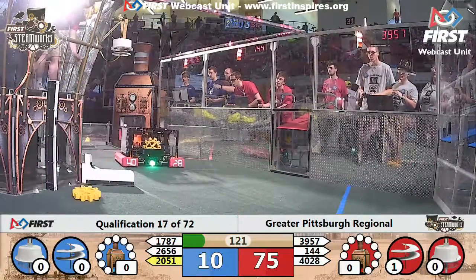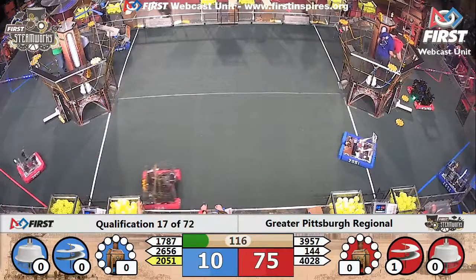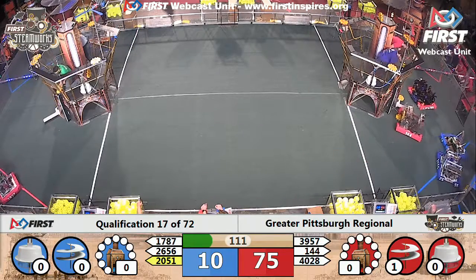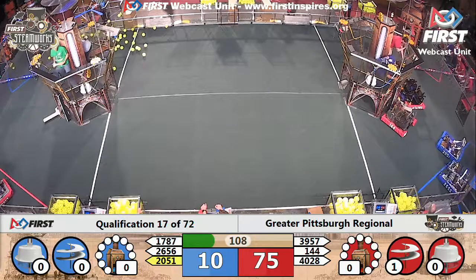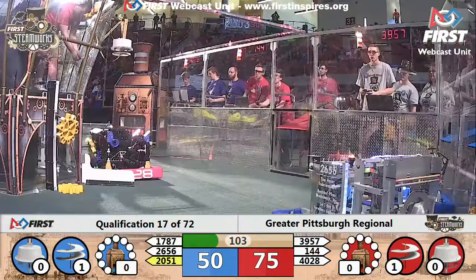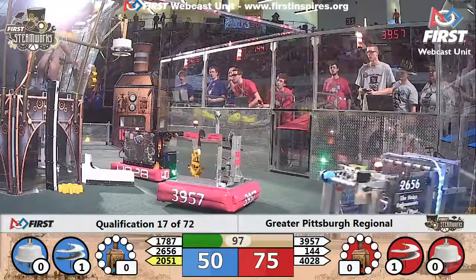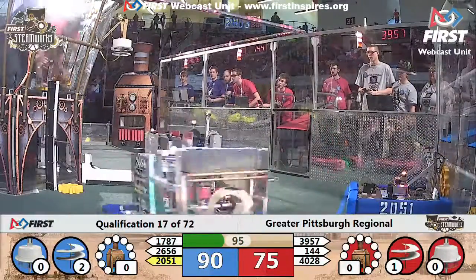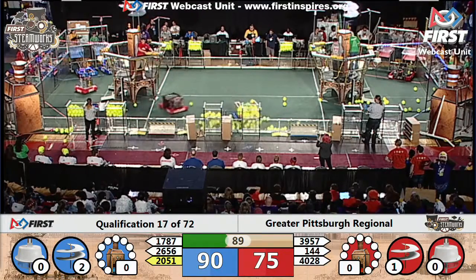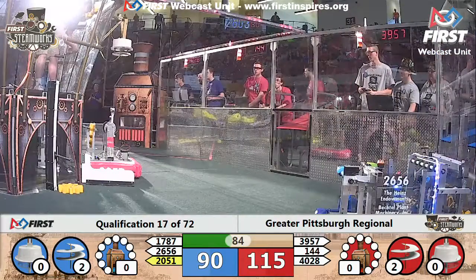Blue alliance unable to get the first rotor going in the autonomous period, but it looks like they're trying to make short work of it now. Red alliance only needs one more gear to get their second rotor rolling. 144 delivers their first gear — the pilot being very careful to pull it up nice and gently; we've had some hearts broken already. They've got the gear aboard. Red alliance has two gears aboard. Two rotors for the blue alliance are spinning now, two rotors for the red alliance are spinning now. Red alliance has a slight advantage because their first rotor was scored during autonomous.